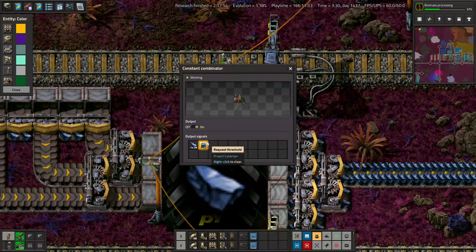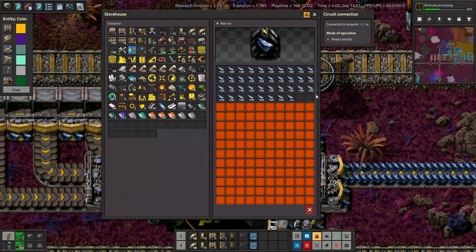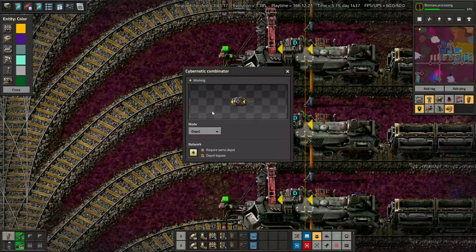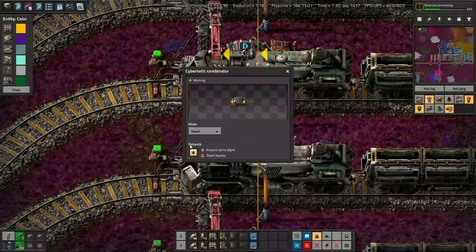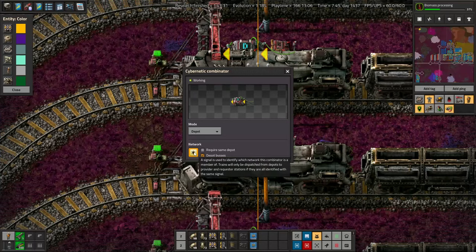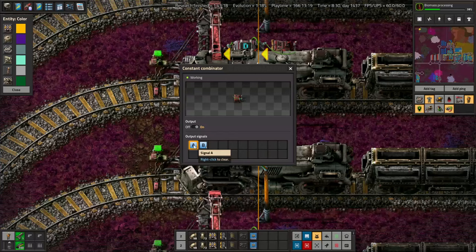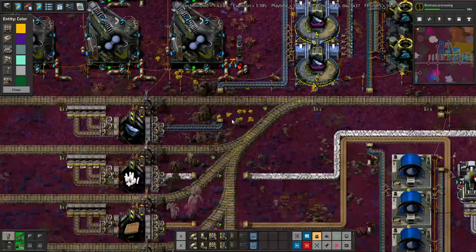Anyway, we clearly have more than enough processed iron ore, but as soon as one train cargo's worth of processed iron ore is not in the storehouse, it'll request another one. Trains in our fun little fanny depot are all attached to the cybernetic network using a cybernetic combinator that has been set to depot mode. You'll notice that the cybernetic combinator does not have A or B on it for its network — it has an each star. That is what this constant combinator is for: it is telling the each star that the cybernetic combinator is on networks both A and B, which turns out to be very useful for things other than depots.